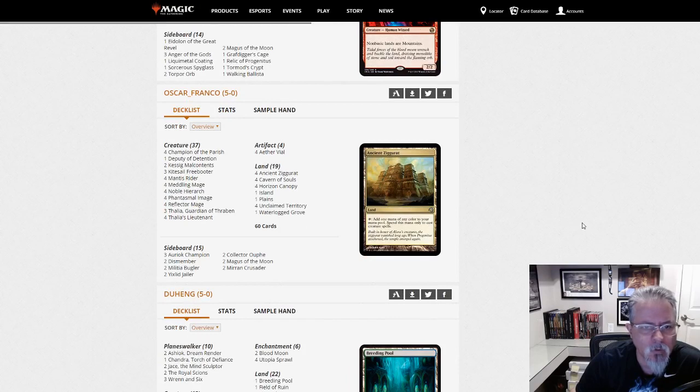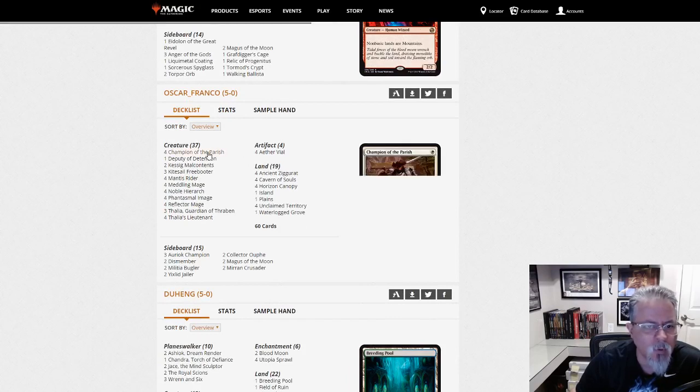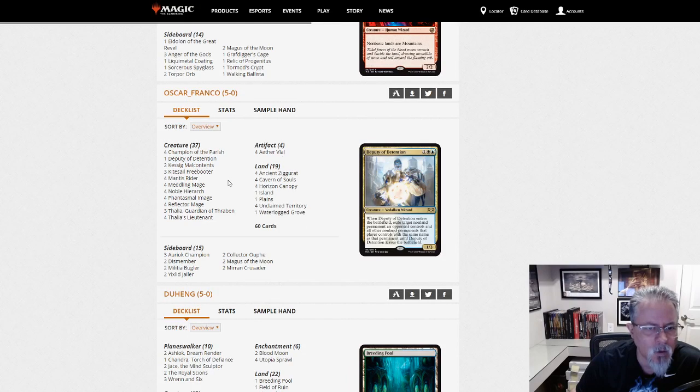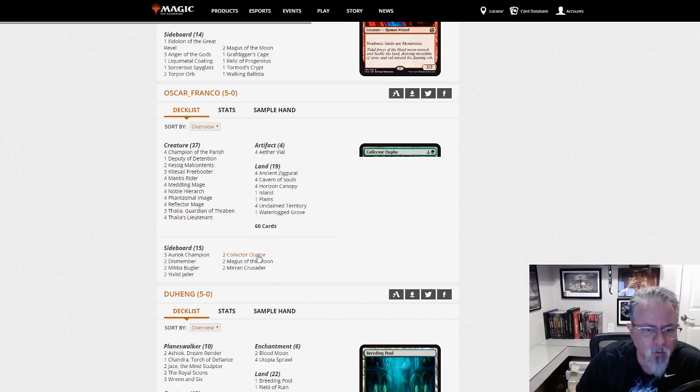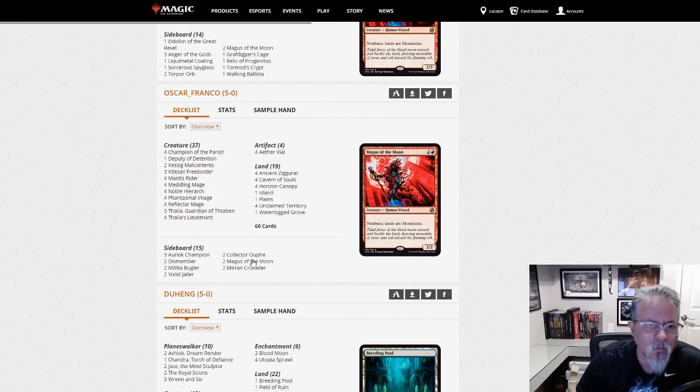Oscar Franco with Humans. Two Kessig Malcontents main, a Deputy of Detention main — not something you see all the time in that deck. Militia Bugler in the side, Yixlid Jailer in the side, Collector Ouphe, Magus of the Moon. Magus of the Moon is an interesting call in a Humans deck that relies on so many powerful non-basics. But with Aether Vial, it can help you.